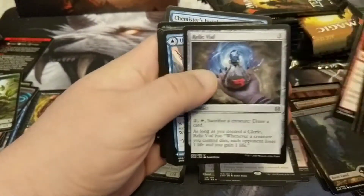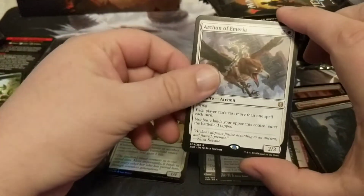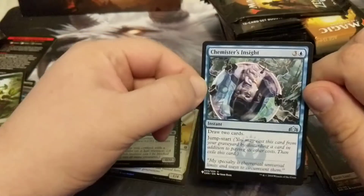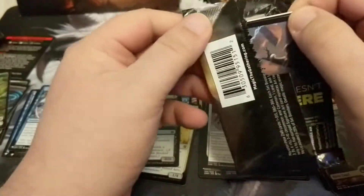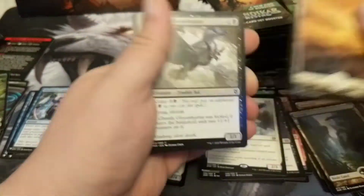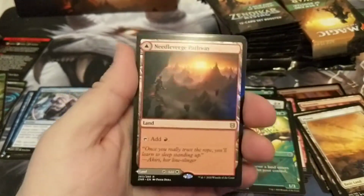Relic Vial, Mori Wizard, Fissure Wizard. We got ourselves a Crown of Emeria — this card could be a pain. We got ourselves a Constrictor foil and a Chemister's Insight — this card was played so much. Any card that lets you draw two with a Jump-Start is pretty good. Another pathway — oh wait, no, this is just a Forest apparently. I do not know my land arts. We got ourselves a Kazoo Necropod again and a Shepherd of the Hero, and a Needle Verge Pathway regular.